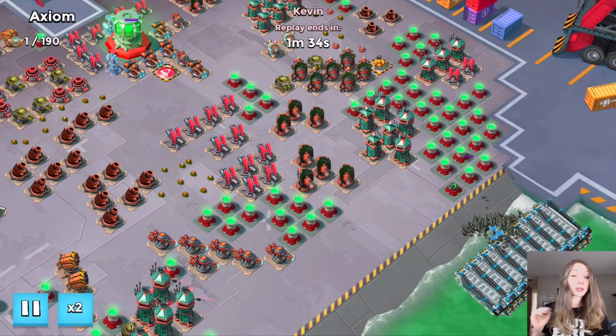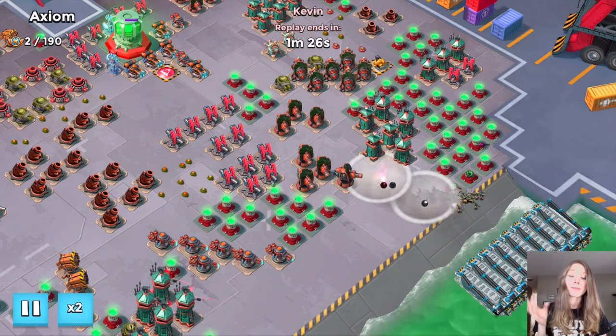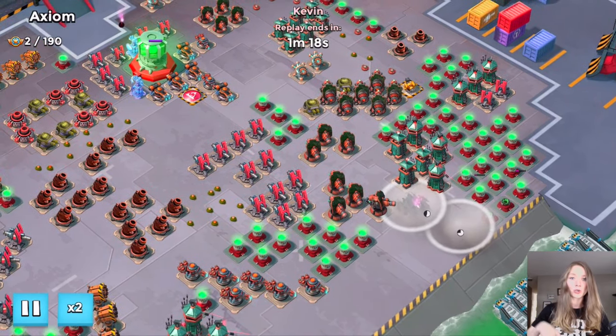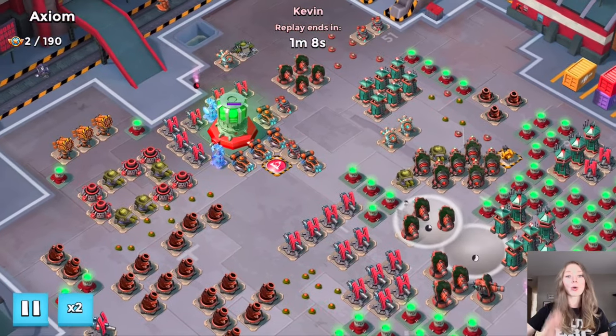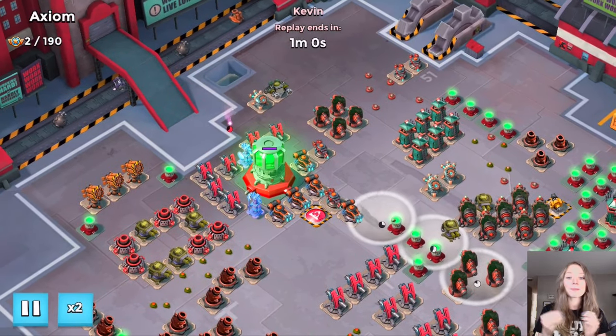He ends up being able to take down the entire base without ever coming in contact with either the Grappler or the Hot Pot. He drops all of his Zookas on the right-hand side and lets them take a few shots at the mini power cell to help group them better. Then he carefully starts smoke-screening them all the way up and above the power core.